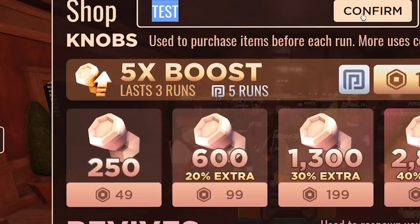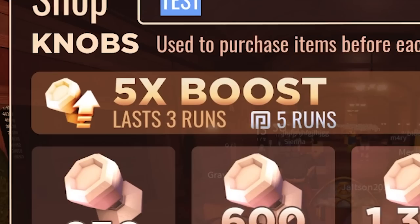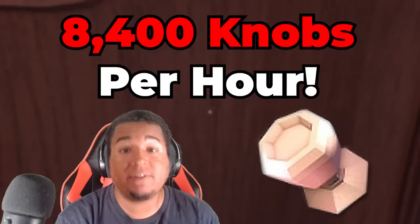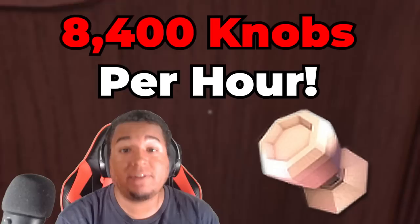Also, if you do have some extra Robux lying around, you could get some insane knobs — especially if you pair the friend bonus along with the 5x knob boost. If you do that, you're going to see crazy results like 8,400 knobs per hour, which is actually very likely. In just 1 hour that could get you pretty much everything in the shop for the next 10 or even 20 games. So share this video so your friends know how to get more items, smash like and subscribe, and good luck!